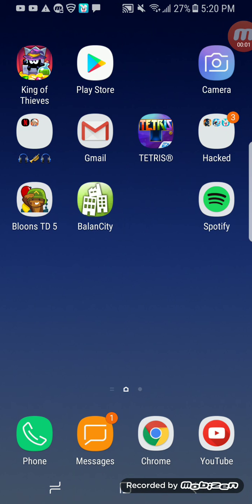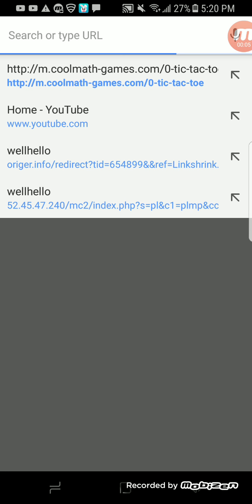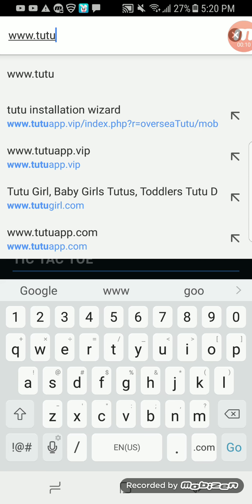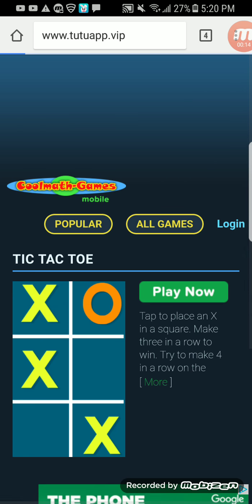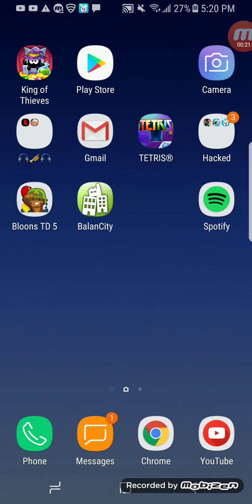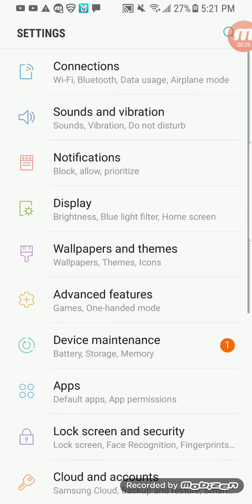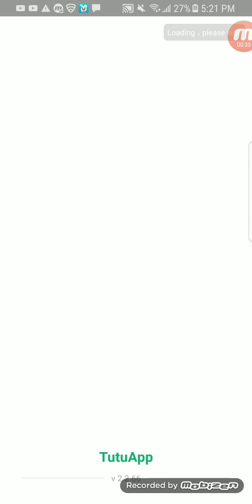Today I'm going to show you how to get a Clash Royale hack. Basically what you do is go to www.tutuapp.vip. It should open up the site, and you click download for iOS or Android. It'll pop up with an icon — you must have unknown sources on.